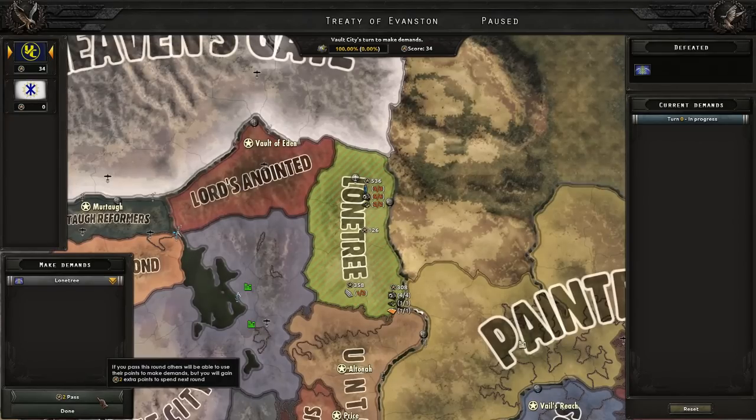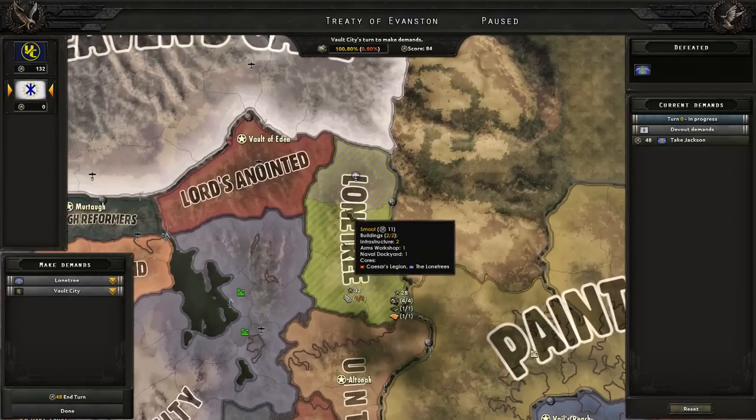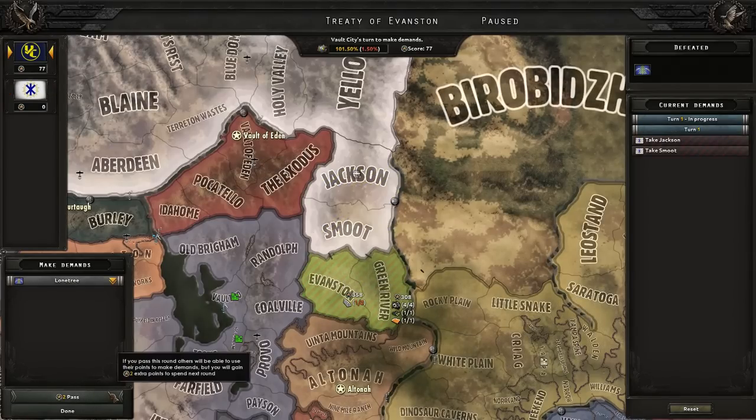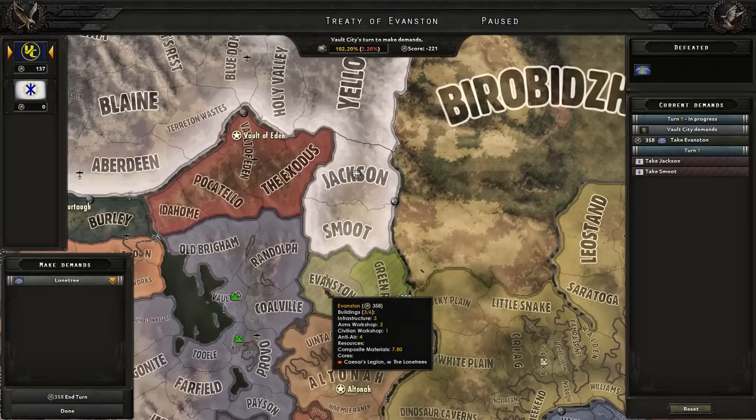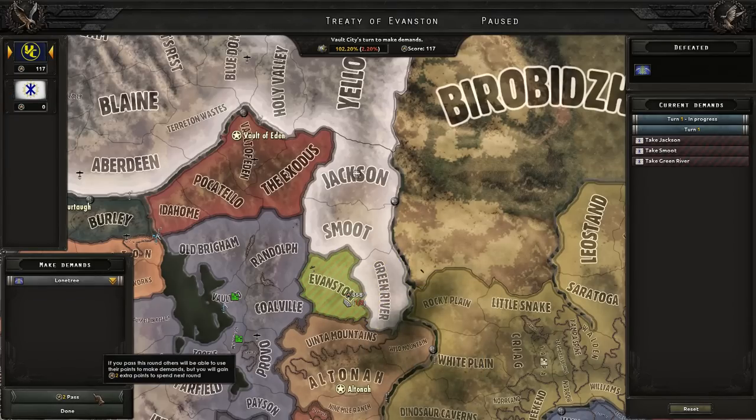I'll probably give most of this to Heaven's Gate. Give them that at least. I'll probably take the composite materials a little bit, and they can have Green River as well. I want Evanston.